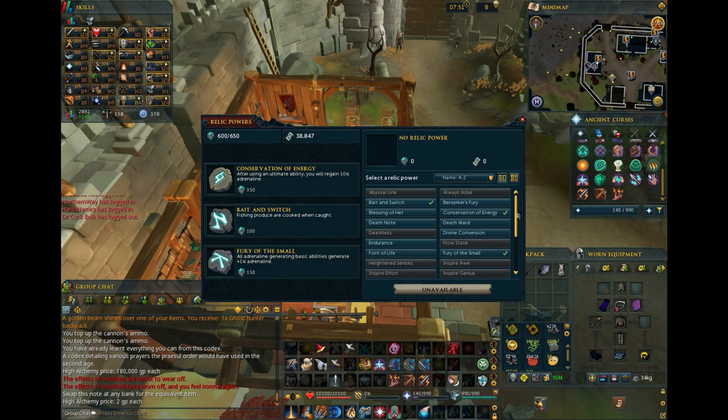I also recommend stocking up on Chronotes to change your Relics around. We already know Conservation of Energy and Fury of the Small will be very powerful with Necromancy. Necromancy also has a Runecrafting component, so the Pouch Protector Relic could be useful. Death Ward might also prove to be powerful, as maintaining high hit points seems to be pretty tough with Necromancy. If we are constantly at low hit points, then Berserker's Fury will be a great perk, especially if the bonus damage applies to our Summoned Spirits.